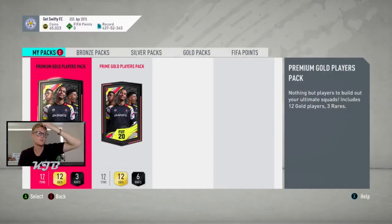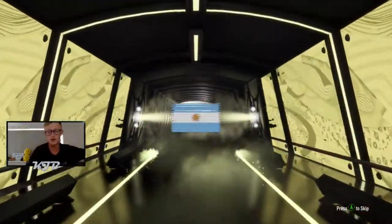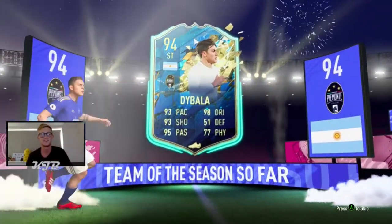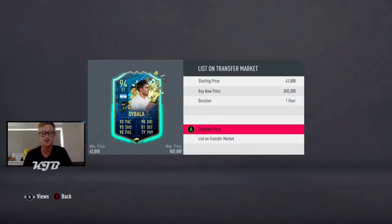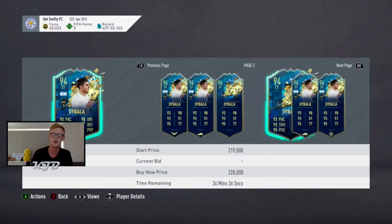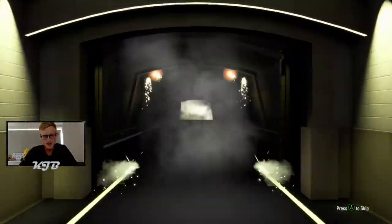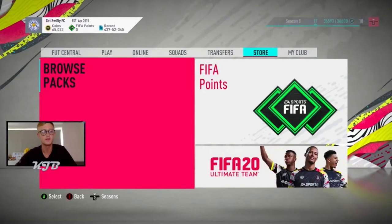We've got two more packs. Still pretty annoyed with the pack opening we've just done - fingers crossed these two can save them. Argentina, striker - I've got Paulo Dybala! Yes! It's not Messi, it's not a Team of the Year, but a Team of the Season - get in! That was really worth it. See how much he is - he's currently sitting at 180k, which I'm very happy with. He actually gets a strong link to the Martinez that I've got untradable in my club. Now the final pack - I don't really care who I get here. By the laws of FIFA, you get a shit pack after a good pack, so who cares.